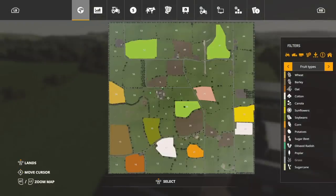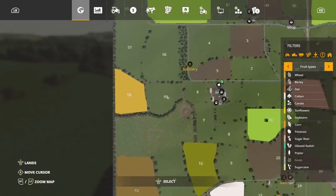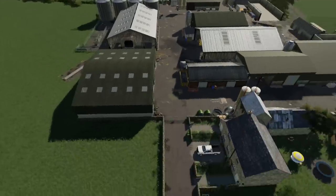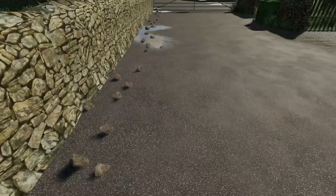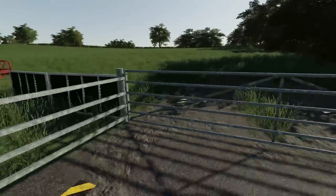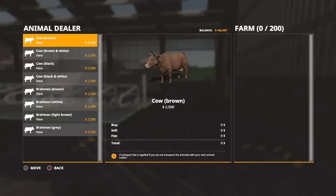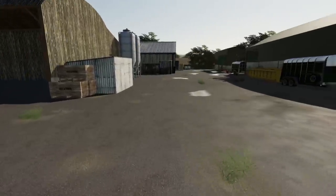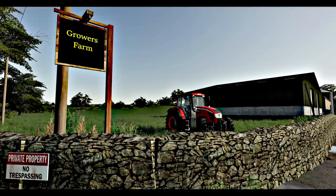Looking at the PDA, it's a 2x map that takes up the entire space with a tree line around the outside. There's a massive cow farm on the main farm — I'm really digging it. Animal capacity: 250 sheep, 200 cows, 300 pigs, 8 horses, and 400 chickens. Plenty of animals for whatever you need. MJ outdid himself on this one. MJ Modding maps are some of my favorites and I can't wait to play this one.